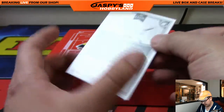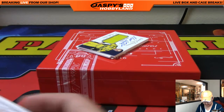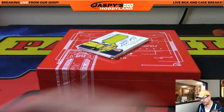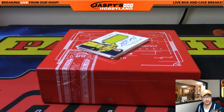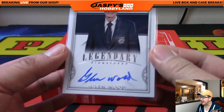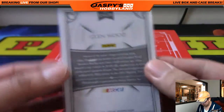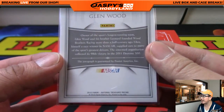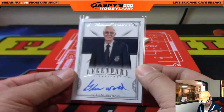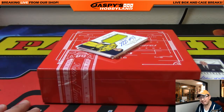This card is not numbered, so that's a randomizer for everybody. We checked the description and there is no number on here, folks, so we're going to give everyone a chance at it. No number on the front or the back — everybody will get randomized for a chance at Glenn Wood. Next up: Timeline jersey and autograph — Matt Kenseth, nice autograph, 11 out of 15.